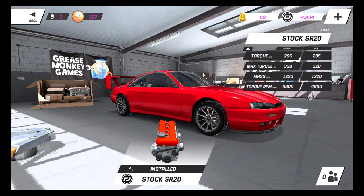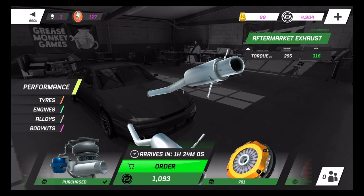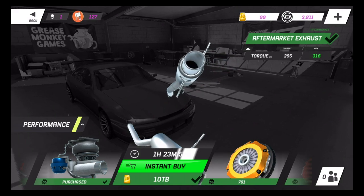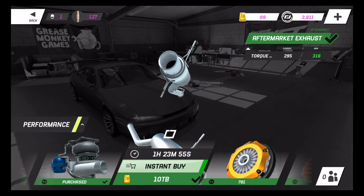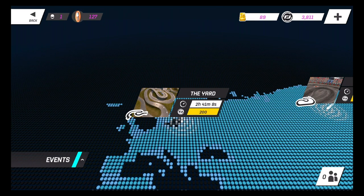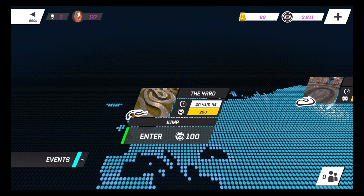We're gonna go to the block — we have an SR20. Let's show performance upgrades on all these parts. We're gonna go ahead and order this, 10 gold bars, expedite that — thank you FedEx. You have to pay to enter into these events right now, done by your coin, your dollar amount currency as you can see on the top right. Let's go into the Yard — this is going to be online, I'm excited for our first online battle.